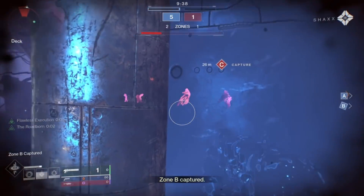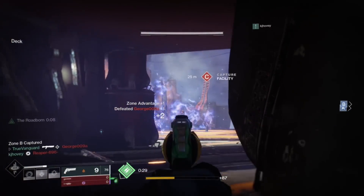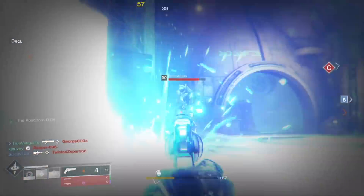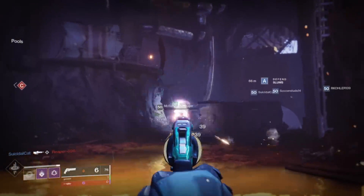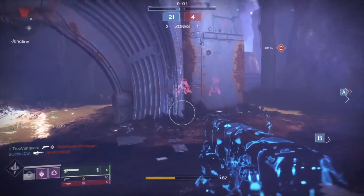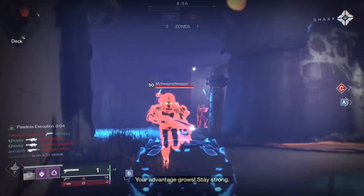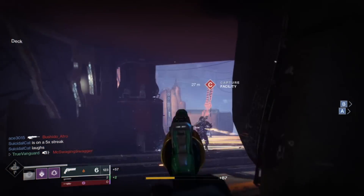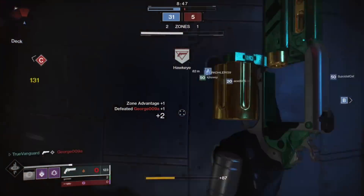If you wait too long to activate your dodge, it cancels the invisibility — if the invis comes up first and then you dodge, you're visible again. So you have to do it quick, dodge right back into cover, and now you're invisible with 12 more seconds to see where people are coming from. Chaining this is so much fun and extremely rewarding. Looking at Blade Barrage, I feel really powerful in that super, but the neutral game just feels like a regular hunter.